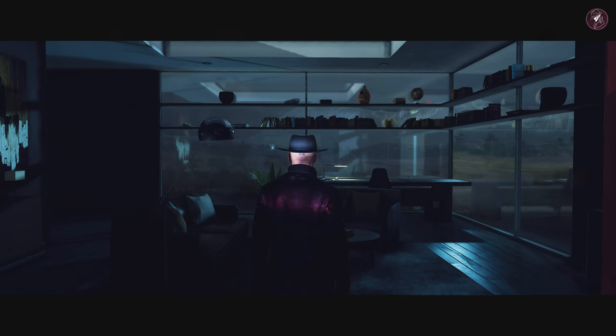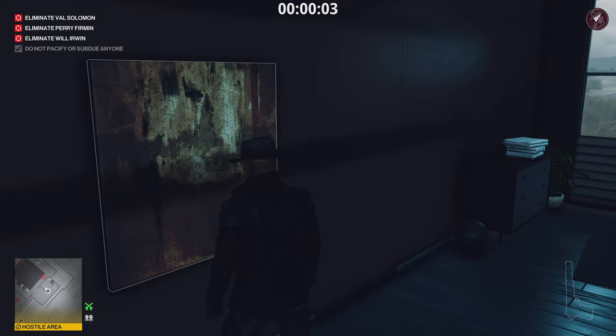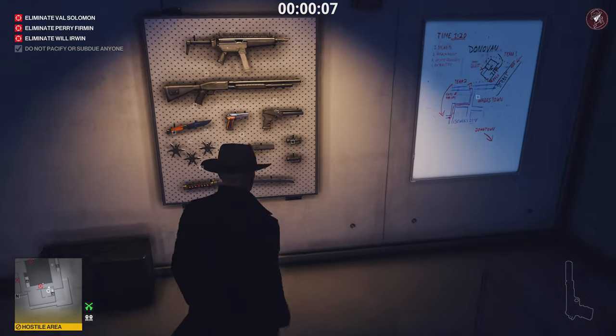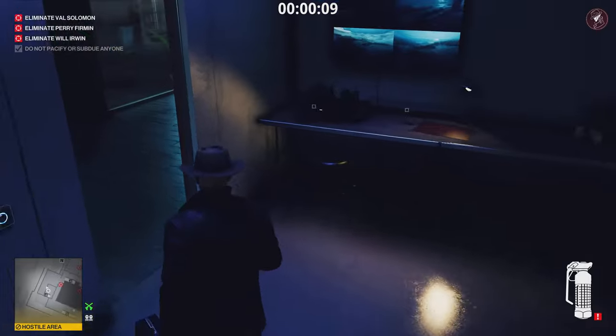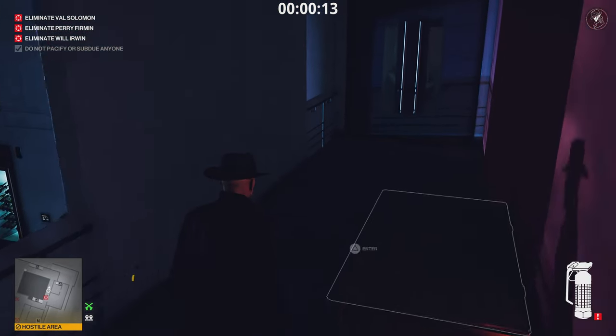From the very start we're going to let this opening panic shot play out. Then we're immediately going to go into the panic room and grab ourselves a frag grenade — there's one on the wall, just grab that. With this in hand, we're going to head straight to the roof.